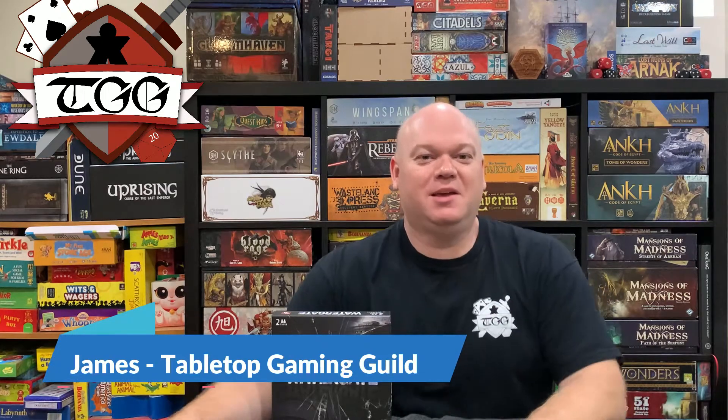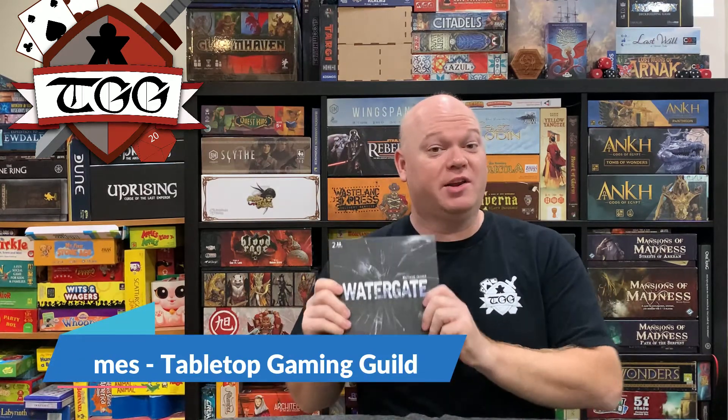Hi, this is James from Tabletop Gaming Guild and today we're going to check out Watergate. This is a two-player game by Capstone Games. In this game you're going to either play as Nixon or the Washington Post. If you play as Nixon you're going to try to complete your presidential term without getting impeached or having to resign. And if you're the Washington Post you're trying to collect two informants and connect pieces of evidence towards Nixon to win the game.